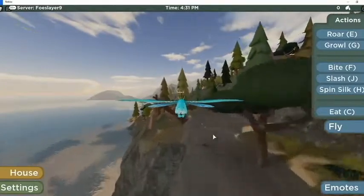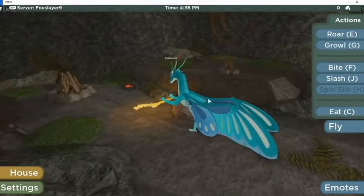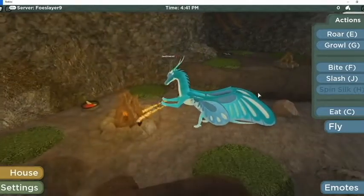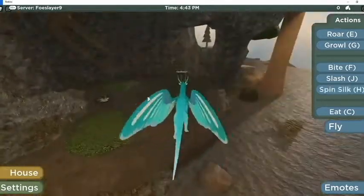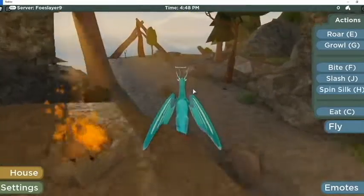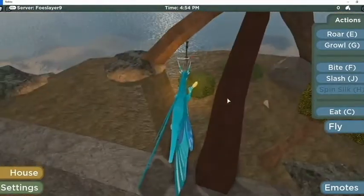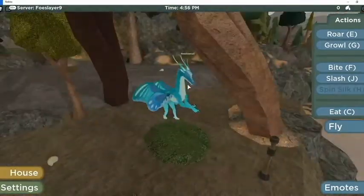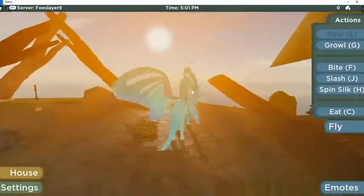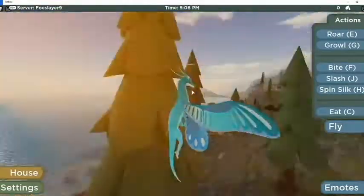I'm going to start flying around. And more stuff I can set on fire - more fire pits. Set stuff on fire. I just love how it looks with the silk. That roar is just amazing.